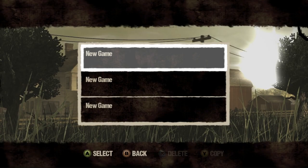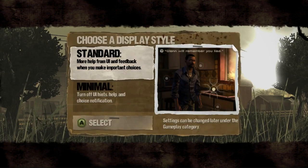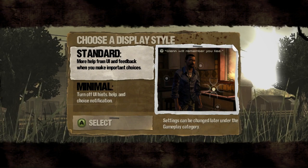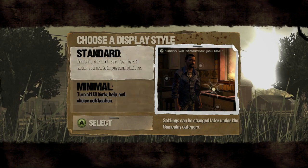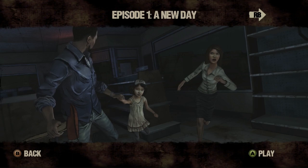So I'm using a PS3 controller and I'm not used to playing with an Xbox controller, so I don't know which button is which. I know they're placed in similar spots but I'm not sure — I believe A is X on the PS3 or something. I'm just gonna play on standard. I haven't played the game before. Alright, Episode 1: A New Day — that's what we're gonna play.